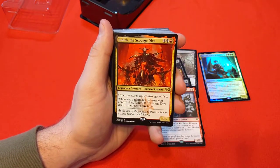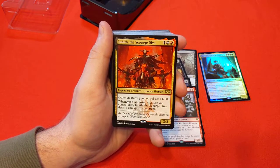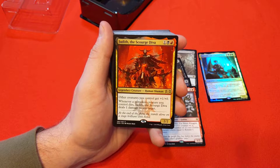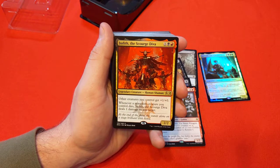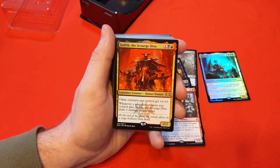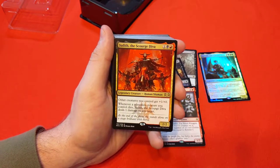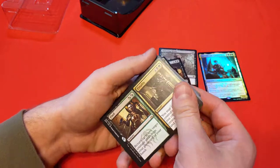Judith the Scourge Diva — 1, black and red for a 2/2. Other creatures get +1/+0 — that's already pretty good. Whenever a non-token creature you control dies, this deals 1 damage to any target. You have some death triggers with sacrifice stuff going on, so you can throw an extra damage on top and boost your creatures with +1/+0.